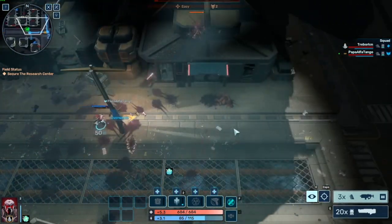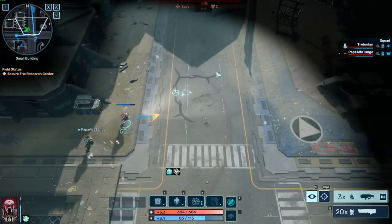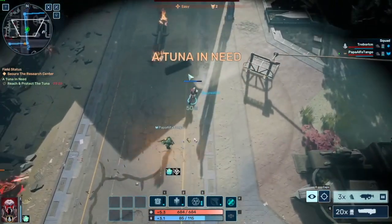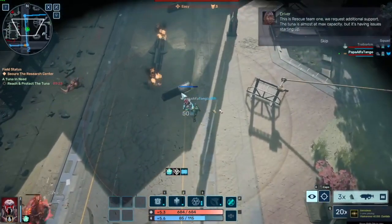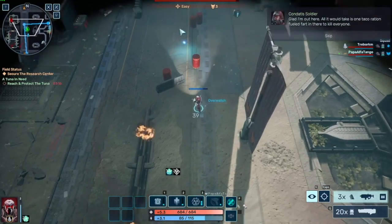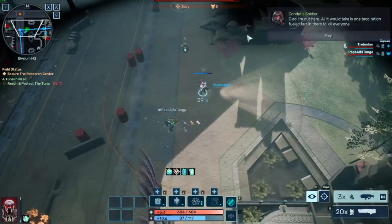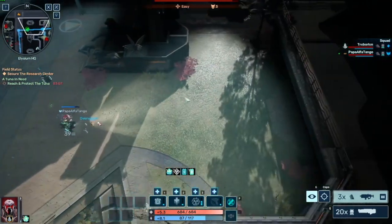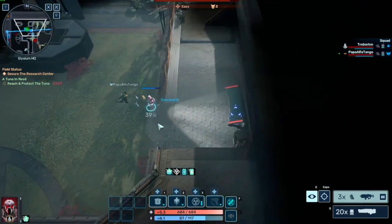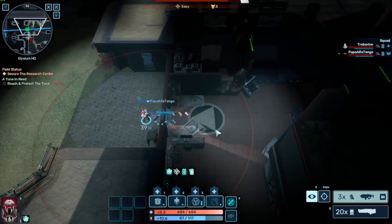All right, let's get moving. I'll do my thing as a medic. What's the red bar at the top? Why does a fish need help? A tuna is a vehicle — so this is a secondary mission. It's like an APC vehicle. We can either go do the secondary — they have three minutes — or we can just stick to the primary.